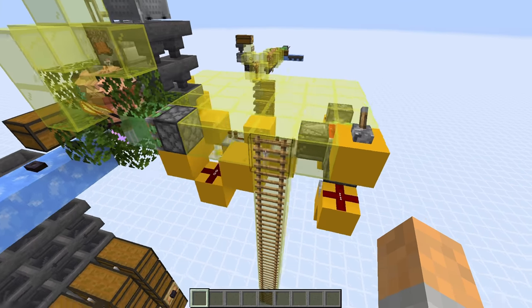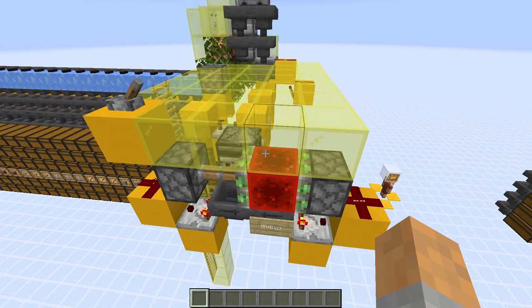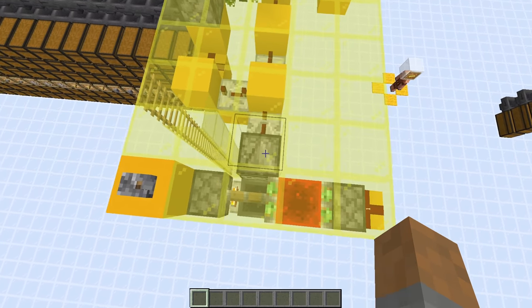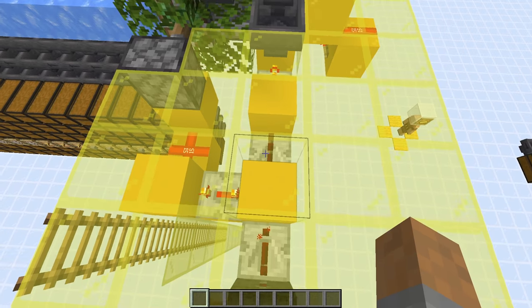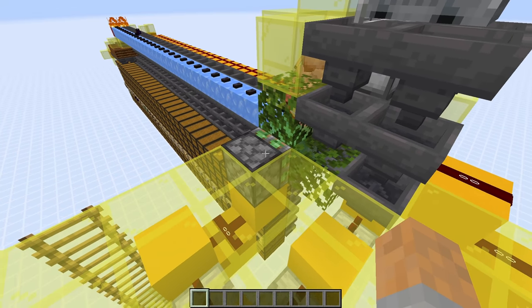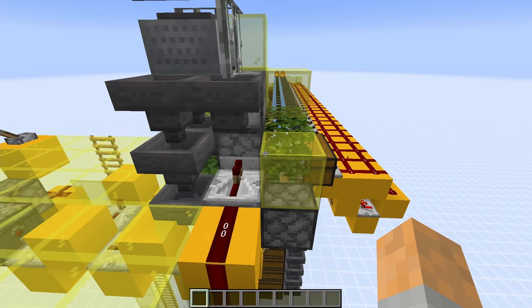That is done over here — we have a hopper clock just over here. This hopper clock has got 22 items in it and so it cycles around at just the right timing. That is then detected by this observer which goes into this redstone, and this redstone is timed to make sure that we do the right things with the pistons over here at the right time to push the items.